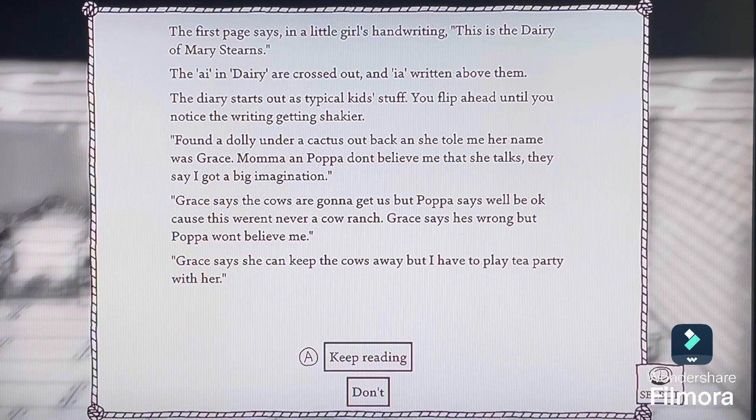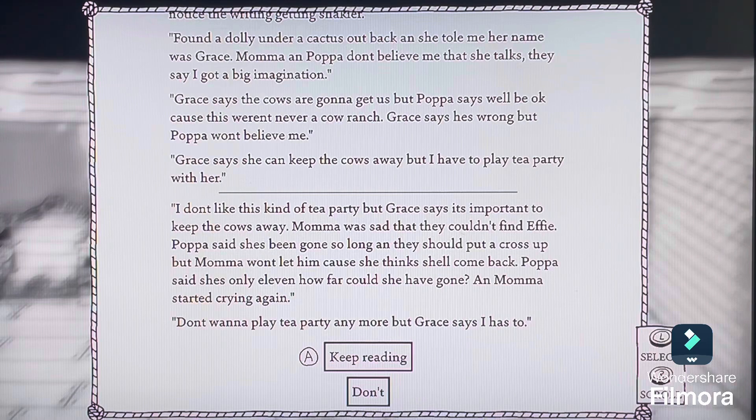The diary starts out as typical kid stuff. You flip ahead until you notice the writing getting stranger. 'I found a dolly under a cactus out back and she told me her name. It was Grace. Mama and Papa don't believe me that she talks. They say I've got a big imagination. Grace says the cows are going to get us, but Papa says we will be okay because this was never a cow ranch. Grace says he's wrong. Grace says she can put the cows away, but I have to play tea party with her.' Oh, this is very creepy.